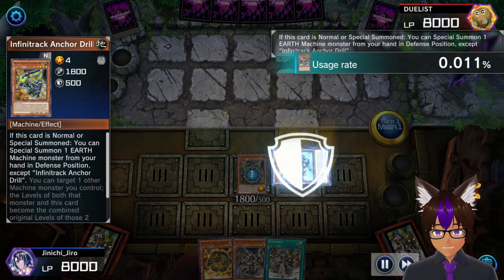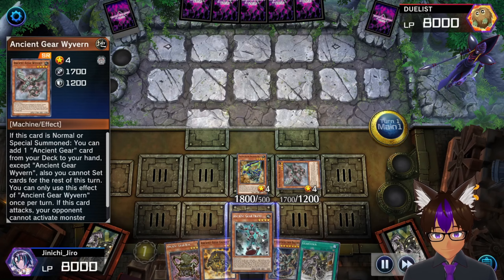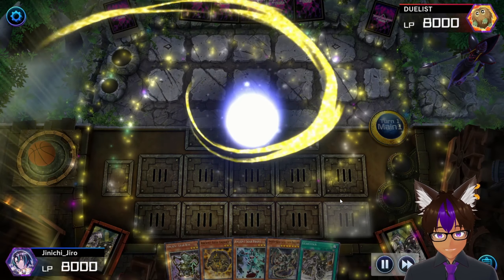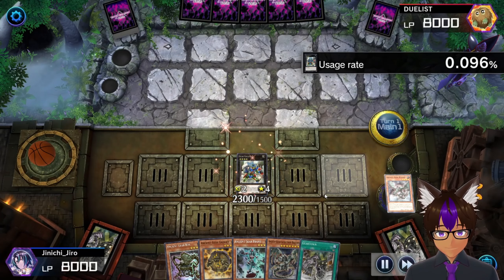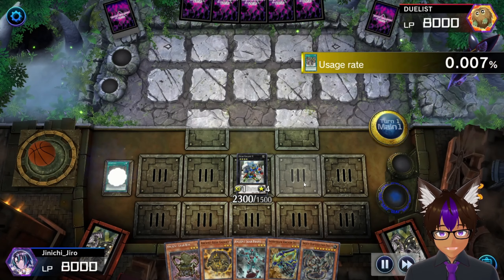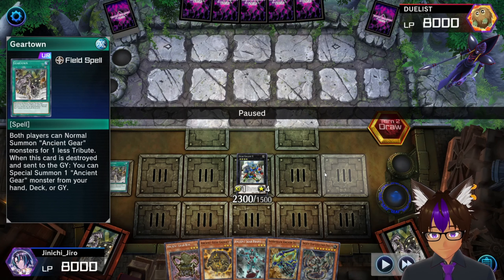Okay, Normal Summon Infinite Track Agent Wife to search an Ancient Gear Box, search another card. Ancient Gear Frame - nice. Then I Exceed Summon into Gigant X to search some more, and I search another Infinite Track. Then I take my field spell and end.